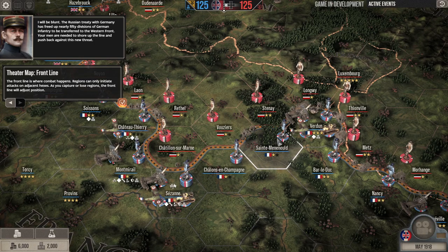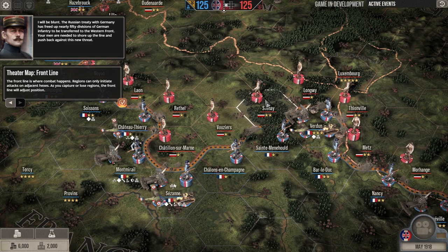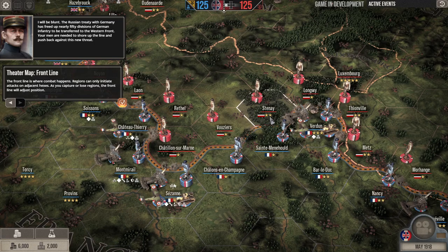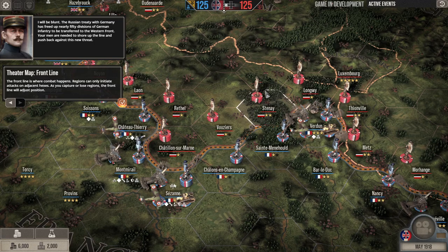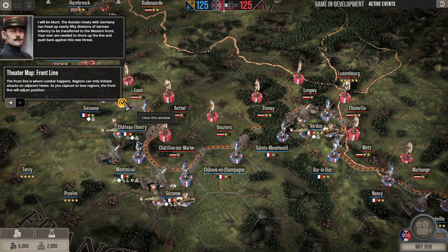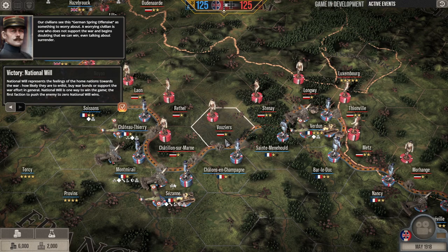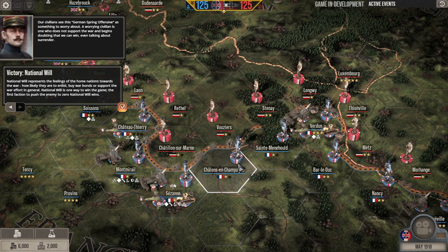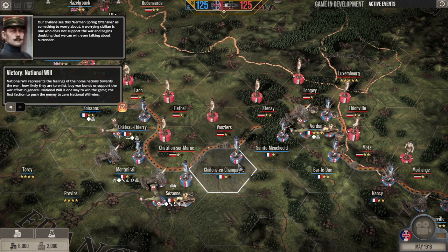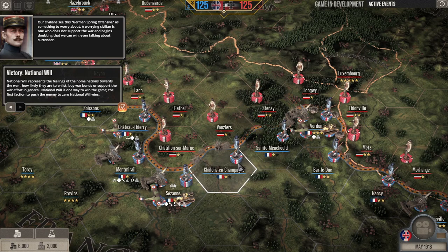The way it works is: if we were to attack from here to a neighboring region, it would not be an immediate victory. These stars disappear one by one, so you'd have to do more than one battle on this battlefield — which gives the persistent battlefield its charm. Meanwhile, the civilian national will is something to monitor as the German spring offensive builds concern.